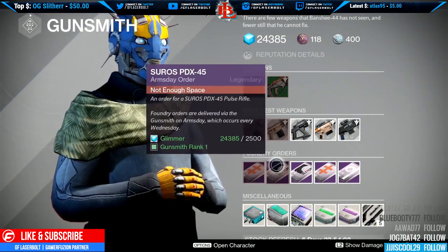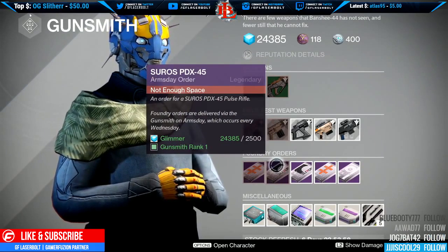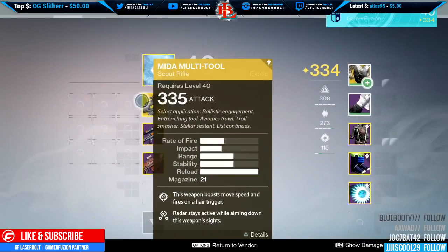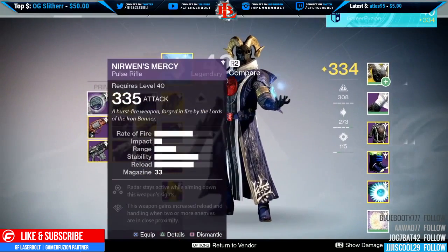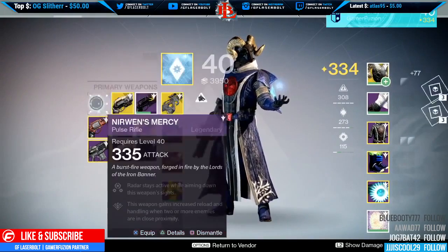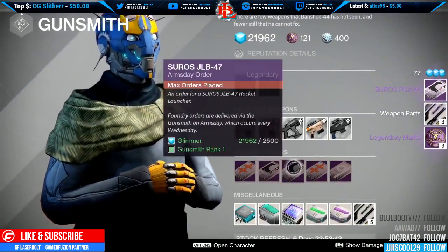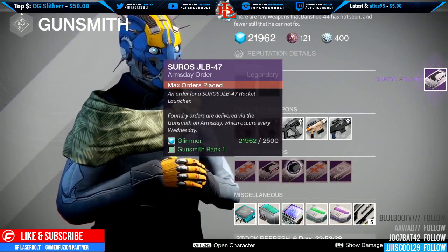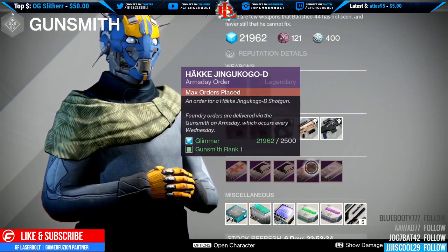Next up we have the Soros PDX-45, which I do plan on picking up for myself because last time I wasn't able to get one. If you haven't picked one up, make some space in your inventory and get rid of stuff you don't want. The PDX is actually pretty good if you get some good rolls on it. Then we have the Soros JLB-47, which is a rocket launcher — I would probably skip this one. The PDX-45 is probably the best roll to go with right now.